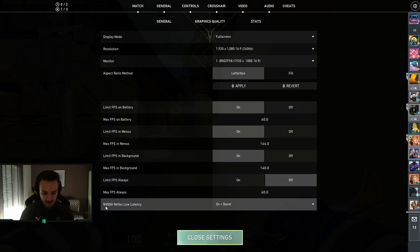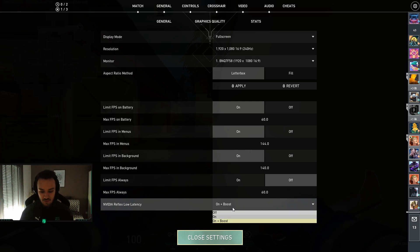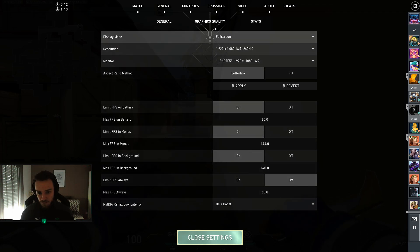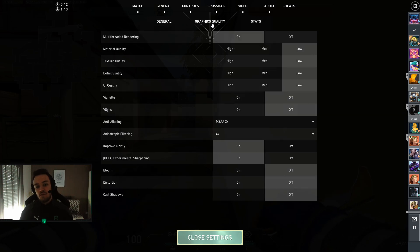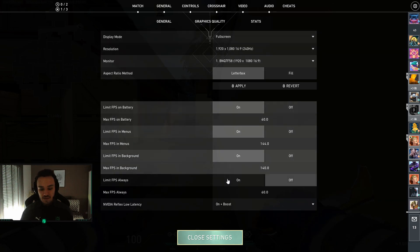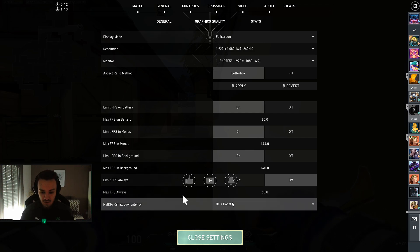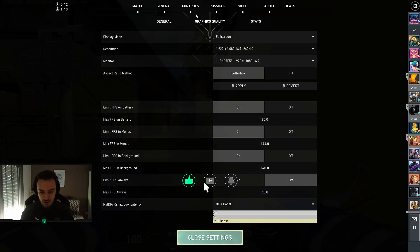Very, very important: Nvidia Reflex Low Latency — you should use it set to 'On + Boost'. If you are on a laptop it might increase temperatures on your components, so be careful, but it gives you significantly better latency, meaning lower input lag and better performance. You should use it.